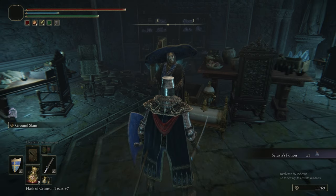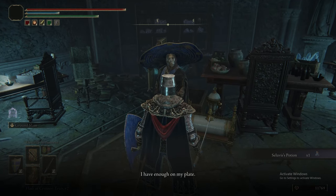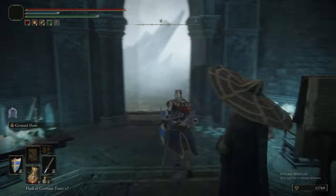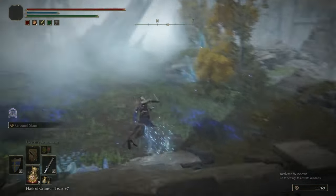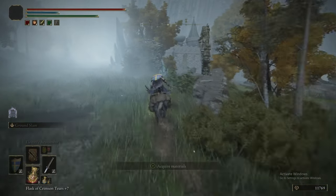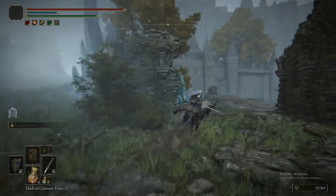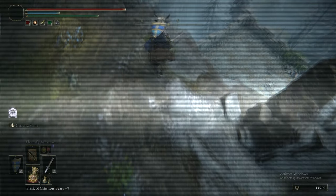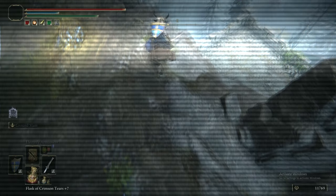Here's Seluvis — accept his task and he'll give you a potion. He asks you to give the potion to Nepheli, who's currently at the bottom of Roundtable Hold crying because her dad's a bastard.